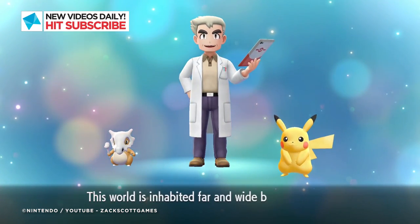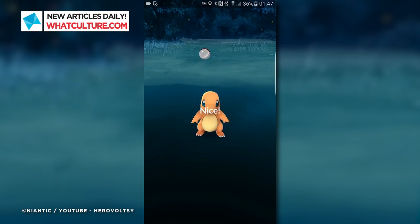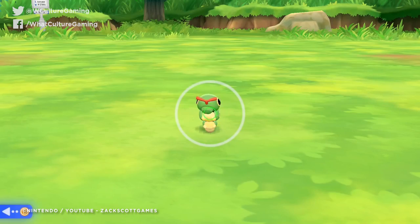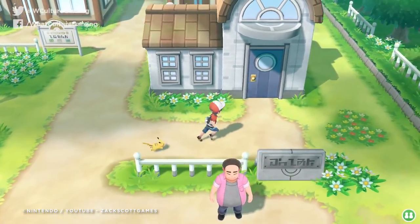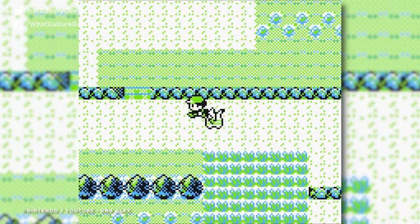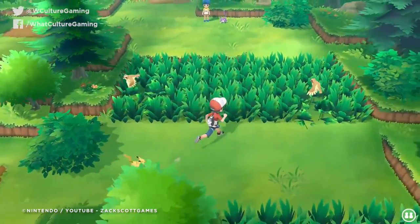It might not be the all-swiping, all-populous ensnaring behemoth that Pokemon Go was across 2016 and 2018 summers, but Pokemon Let's Go is a damn fine game. There's certainly more to it than the aforementioned app in every respect, and that's down to the whole thing being a quasi-remake of Pokemon Yellow. The majority of gameplay is 1998's delightful top-down RPG given the modern-day graphics treatment, but with Pokemon Go's catching mechanics thrown over the top.